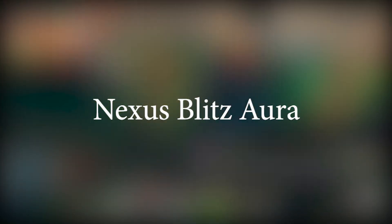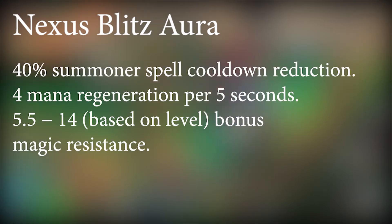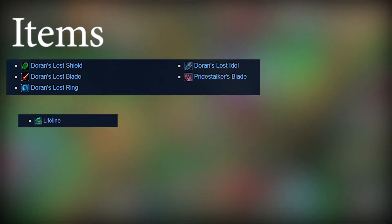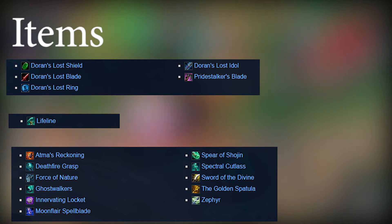In this game mode, all champions gain a passive aura: 30% summoner spell cooldown reduction, 4 mana regen per 5 seconds, and 5.5 to 14 (based on level) bonus magic resist. As for items, this game mode is known for bringing back old items that were once on the original 5v5 Summoner's Rift. They are brought back here with some changes, but mostly the same.